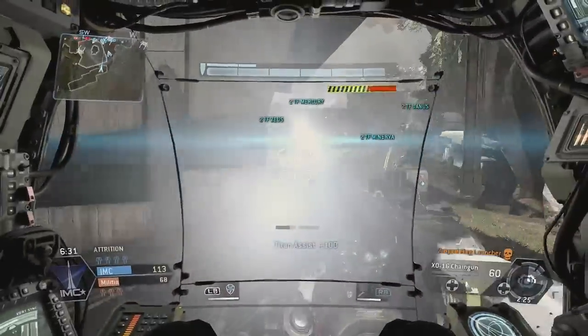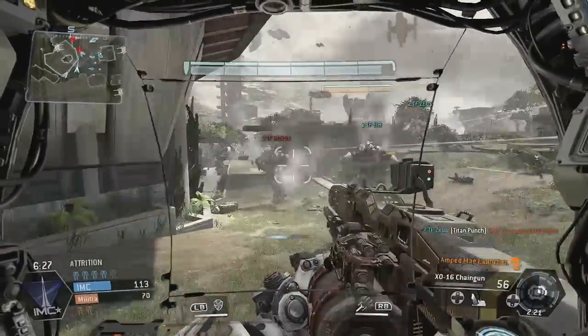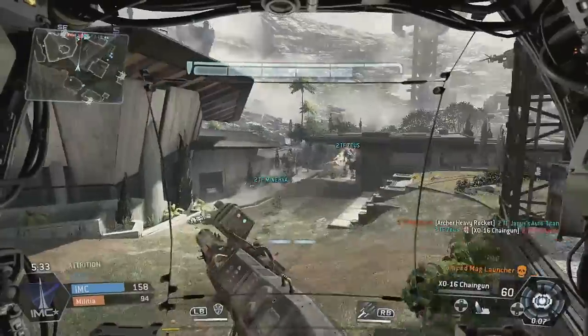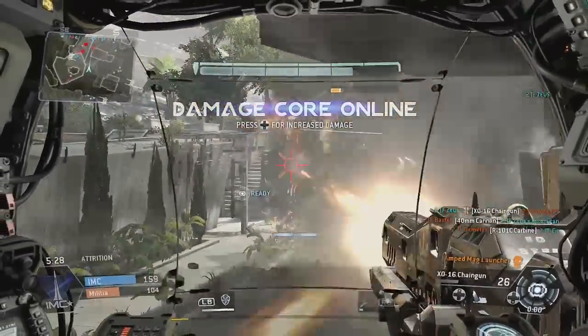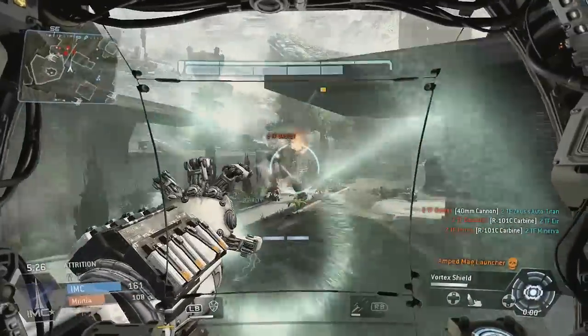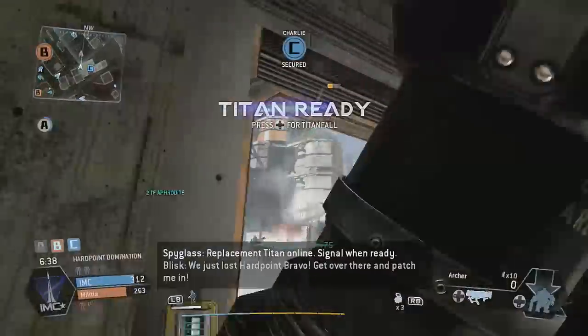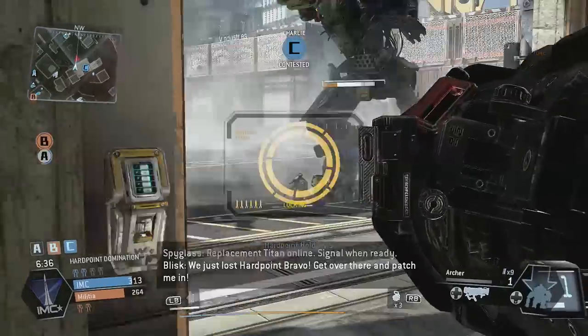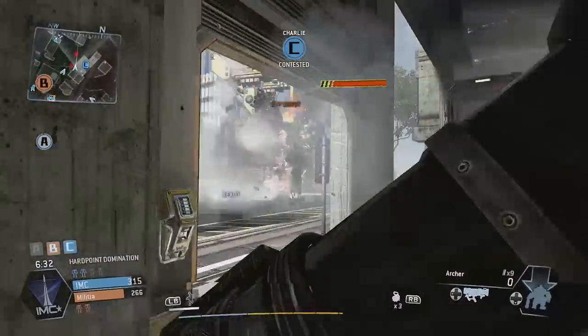Si tratta di un gameplay che sprona il giocatore a sperimentare nuove soluzioni e a stupire gli avversari. Già sin d'ora, nonostante la versione testata fosse ancora provvisoria, appare evidente l'ottimo lavoro svolto dal punto di vista del bilanciamento. Sarebbe stato facile conferire ai Titan un'assoluta supremazia, ma il bilanciamento fa sì che un buon soldato a piedi possa rappresentare una minaccia concreta per un Mech, soprattutto se supportato dalla sua squadra.